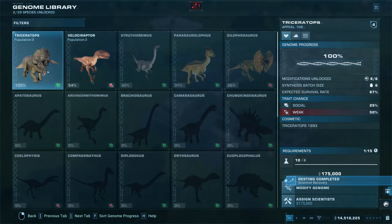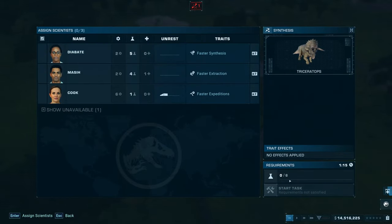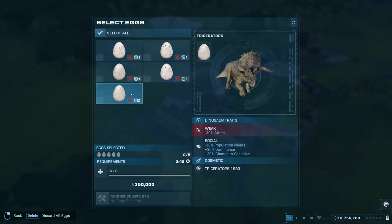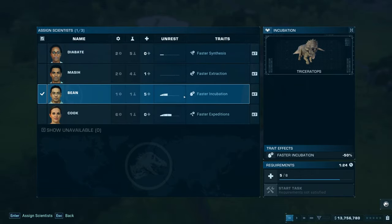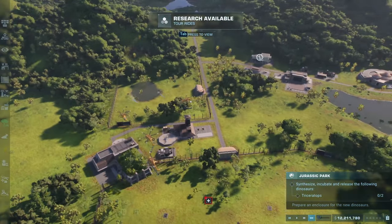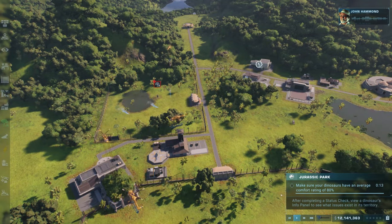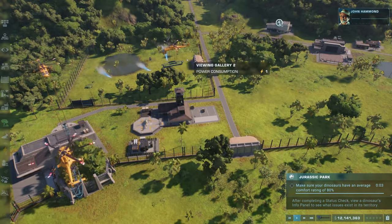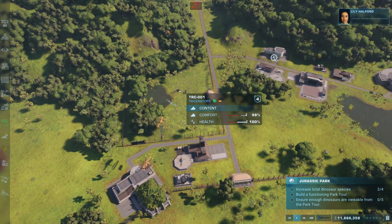Remember that the park is not open yet, so you don't have any income money — keep an eye on your budget. Not everything needs to be researched or built just yet. Once synthesized, you can choose the Triceratops eggs you want to hatch and airlift them to the enclosure. Make sure you have a ranger assigned to the ranger post within the pen to pinpoint dino needs and fine-tune the enclosure to at least 80% comfort. This finishes the tutorial part of the Jurassic Park scenario.